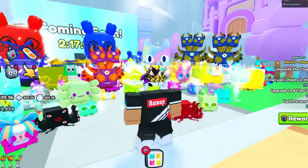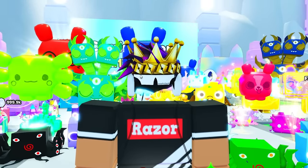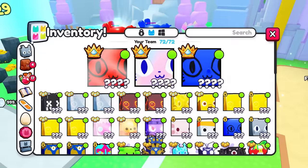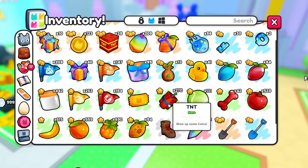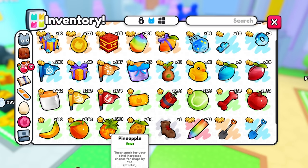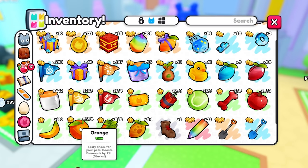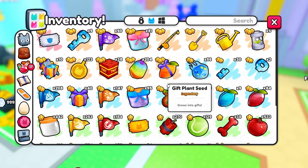Once your team is set up, go to your items and get the best you can: toy balls, toy bones, apples, bananas, oranges, pineapples. The main things to focus on are oranges and apples because those boost damage and gems. And get rainbow fruits because they stack on top of those.